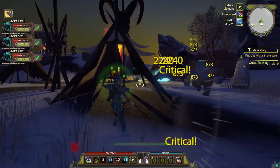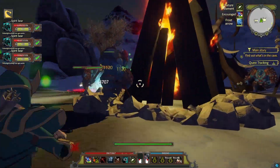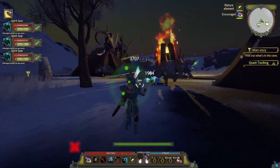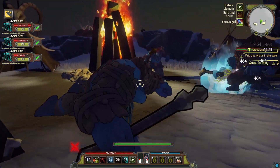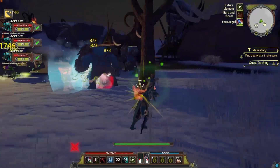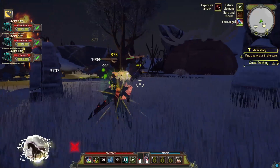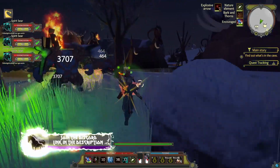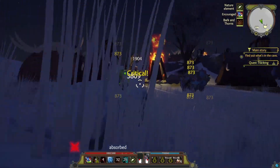The shields have worn off so we put more shields on them, slow down more enemies, drop another Flower Defender since they can heal as well. Thorns run out so we reapply them, use Encouraging Speech again. As you can see this does a lot of damage and our spirit bears haven't even gone down — they are strong. If you use actual companions with this build, all of your companions are going to be even stronger.